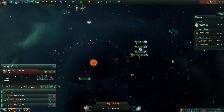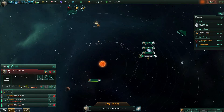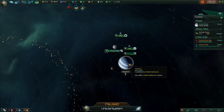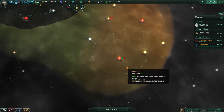Our survey ship is also hard at work surveying the planets on our homeworld — he's got three more to go. And we are also building a mining station around Arganera to create a little more credits. Basically we can just allow things to tick down and move on.